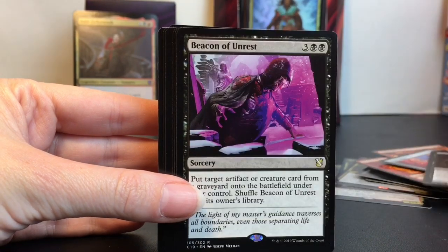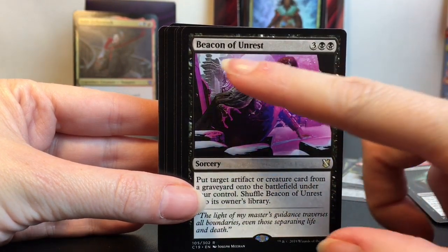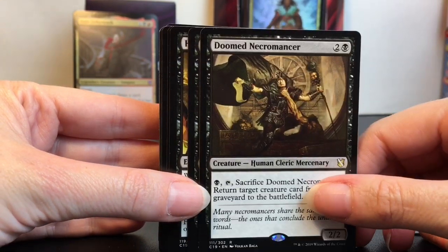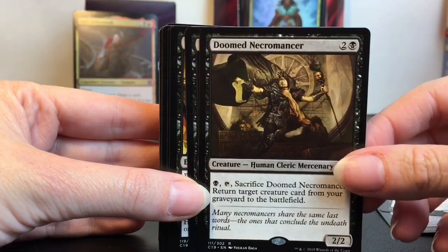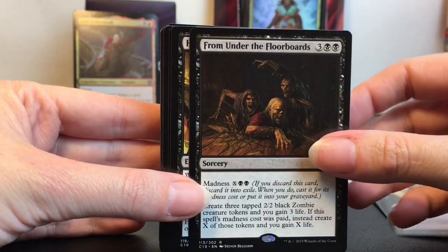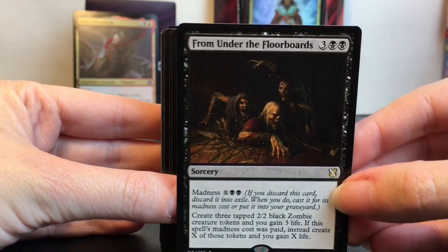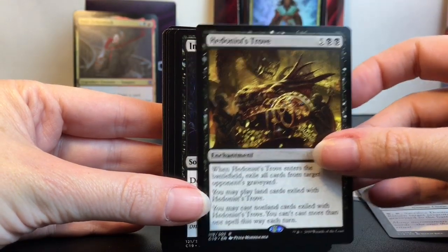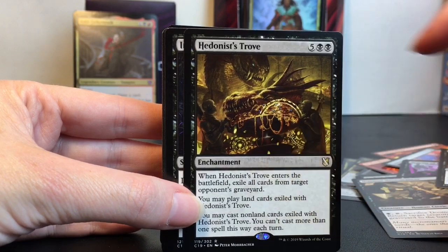Asylum Visitor, Beacon of Unrest — at first when I read it I was like 'bacon of unrest,' that doesn't seem right, but that would be cool: the Bacon of Unrest! Doomed Necromancer — that's awesome. From Under the Floorboards — okay, that's the stuff of nightmares! Hedonist's Trove. Oh, we've got some cool dragons going on.